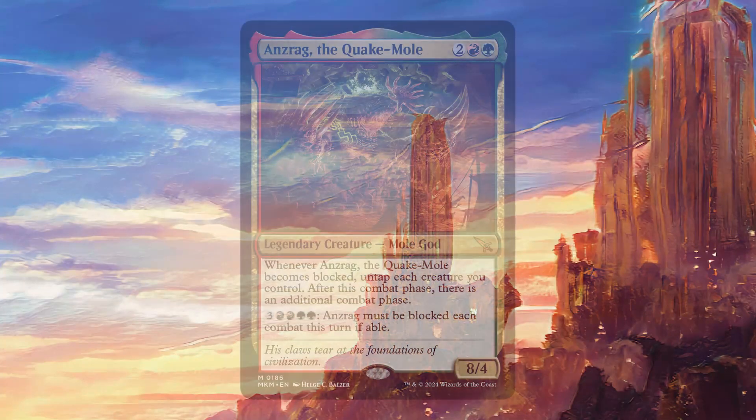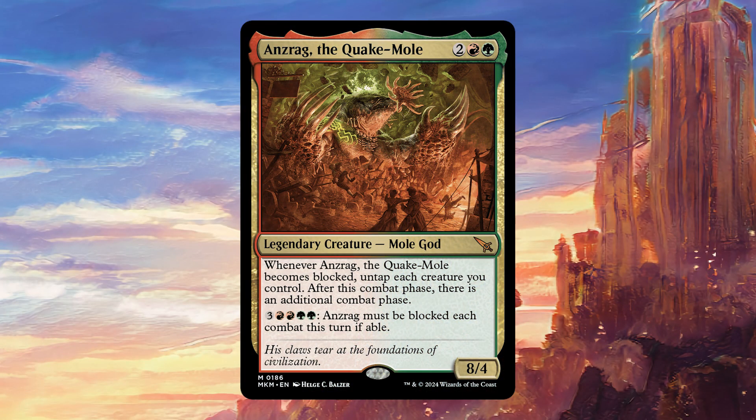Today's deck tech is going to be centered around Anzrag, the Quake-Mole. For two colorless, one red and one green, it's a legendary creature with the ability: whenever Anzrag, the Quake-Mole becomes blocked, untap each creature you control. After this combat phase, there is an additional combat phase. And for three colorless, two red and two green, Anzrag must be blocked each combat this turn if able. Now this card has been incredibly controversial since it was spoiled.